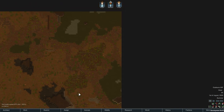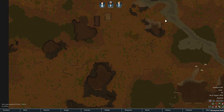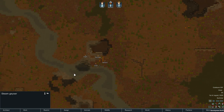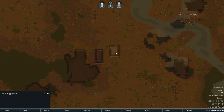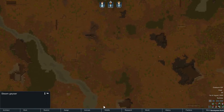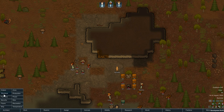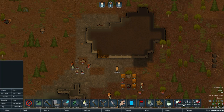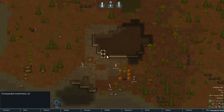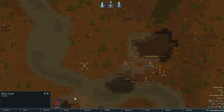We have a bunch of rich soil over here, but I don't think we want to move over there to capitalize on it, so I think we're just going to stay around here. We've got a steam geyser over here — I don't see much else in the way of steam geysers. I kind of like this as a starting area. I'm going to go ahead and Unforbid Everything, which is a new feature in 1.0. A lot of people had it as a mod, but now it's included in the base game.